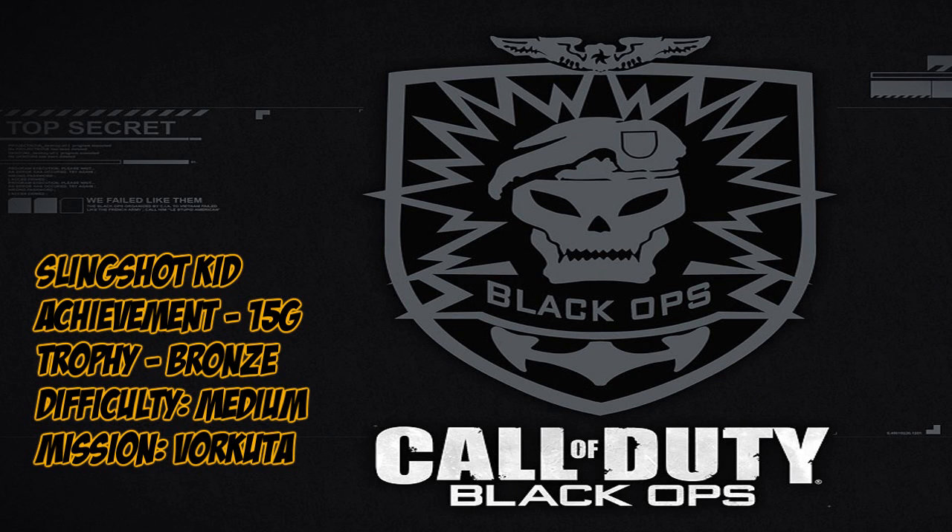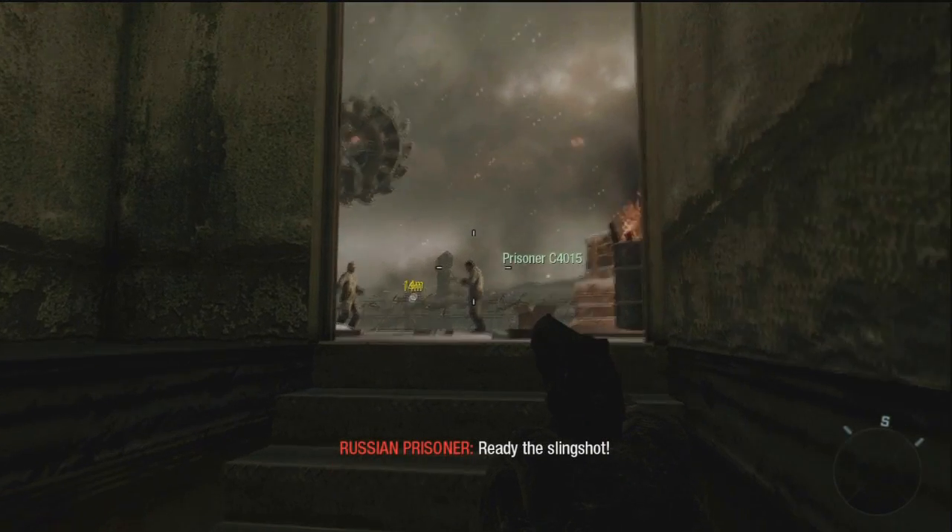Skilled people, it's Rebel Ink bringing you another achievement and trophy for Call of Duty Black Ops. This one's called Slingshot Kid. It's decently difficult and we're going to find this on the mission for CUDA.